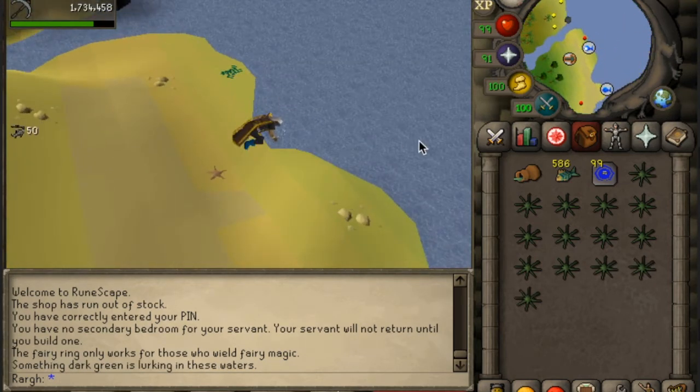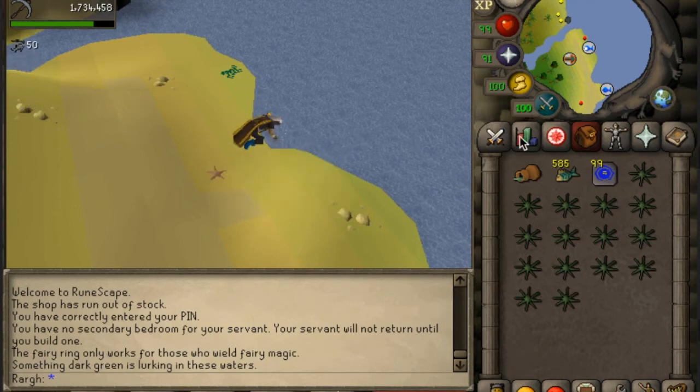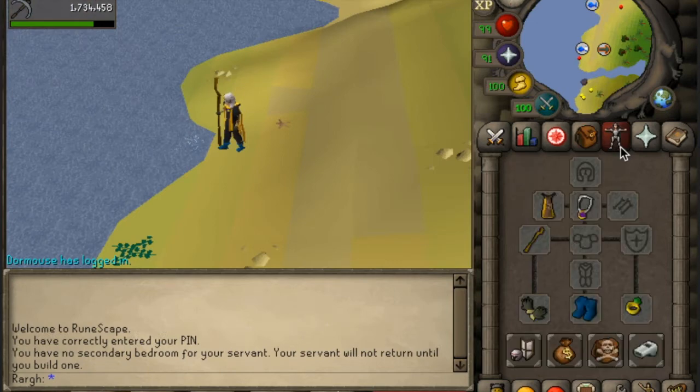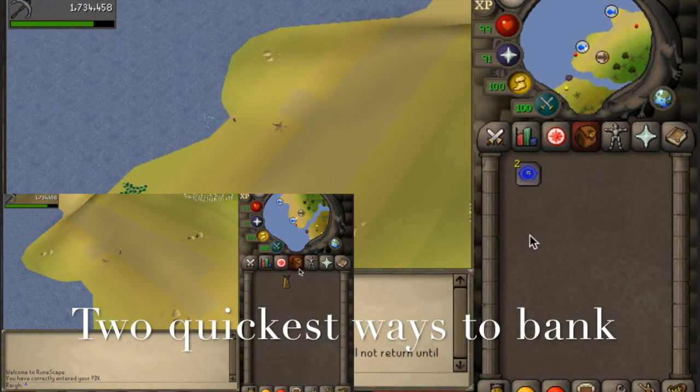The cool thing about fishing karambwans is that the fishing location never moves. So when you start an inventory, you just click on the fishing spot and it'll fish a full inventory for you automatically, as long as you have enough bait. Right about now two screens should pop up, and I'm going to show you the two quickest ways to bank while fishing karambwans.